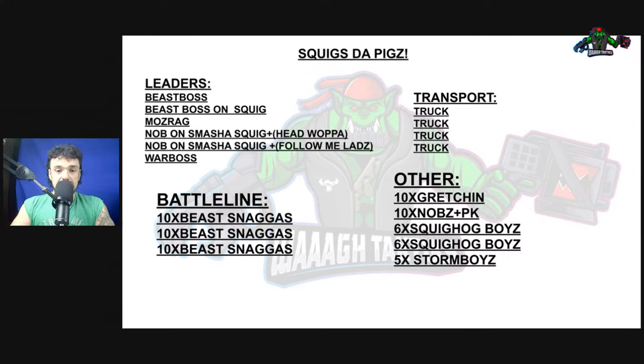Next, you have three Beast Snagga units as battle line, and four trucks — three to carry the Beast Snagga boys and one for your War Boss and Knobbs. You have a unit of Gretchen, a 10-man unit of Knobbs with Power Claws, two six-man units of Squighog boys, and a Storm Boy unit.